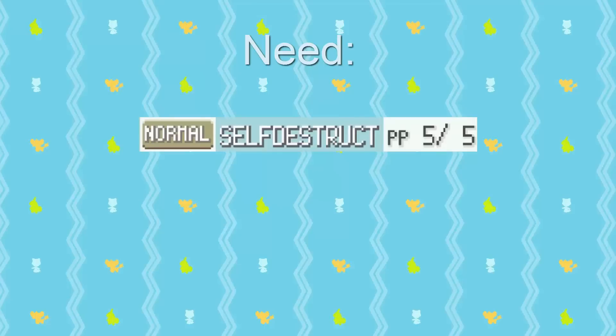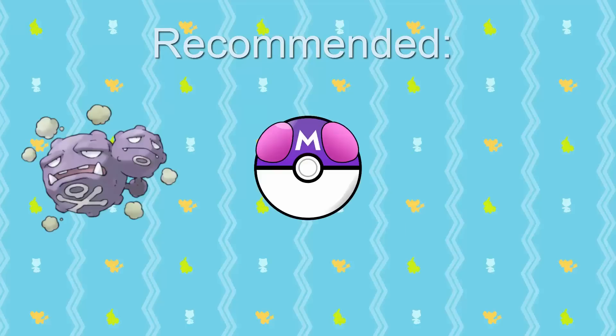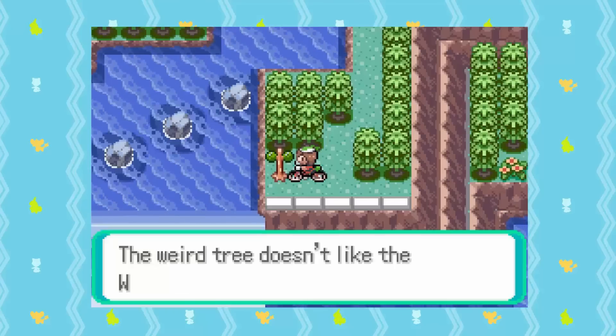This next hunt applies specifically to the Sudowoodo in the Battle Frontier. For this hunt, you'll need a Pokemon that knows Self-Destruct and a Wailmer Pail. Recommended to make this hunt go the fastest, you would need a Wheezing, a Master Ball, and a Mach Bike. You'll want to make sure that Wheezing is the only Pokemon in your party, with Self-Destruct on the first move slot.